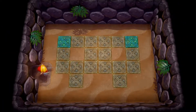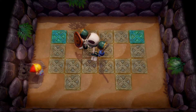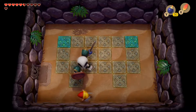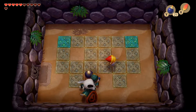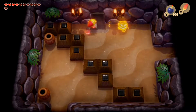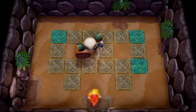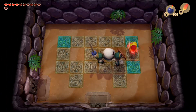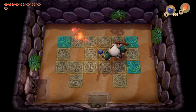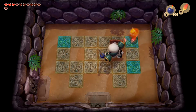Making our way back to the intersection, we move the block down this time and head to the room on the right for the Master Stalfos second encounter. Same basic concept - hit him then bomb him. We then immediately head up to that third room and beat him for the third time, leaving only one more fight before we get the grappling hook.